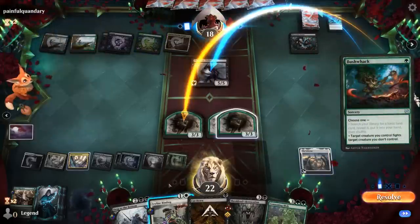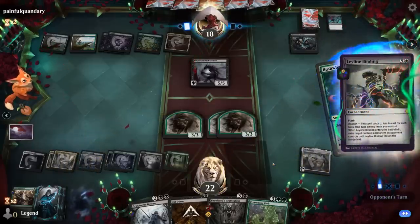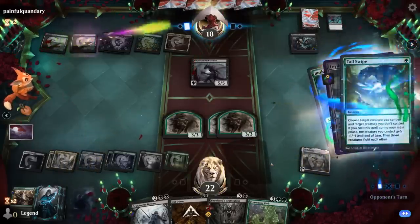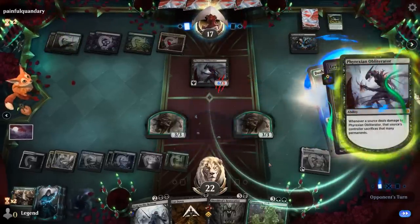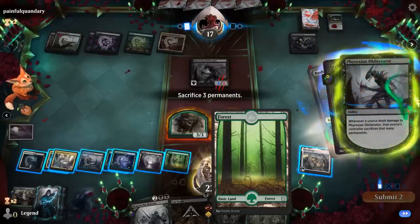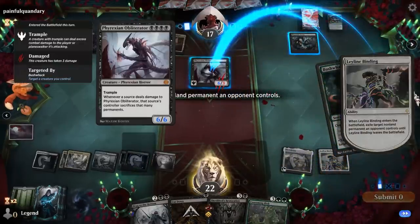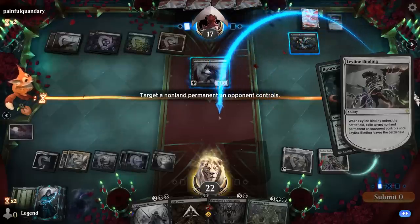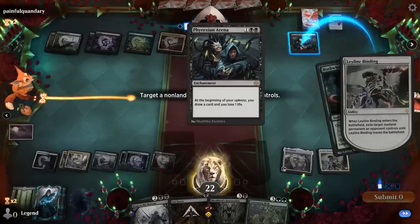They're going to lead with Bushwhack — I'll Binding, and then see if there's a Tail Swipe in response. There's a Tail Swipe, so sacrifice three permanents. I think we just get rid of two creatures and a land — Forest is fine. Exile the Obliterator, even though I could exile the Arena and then just Drag to the Bottom to get rid of Obliterator. I would still need a land to play a Blob afterwards. Close call — maybe it is better to get rid of the Arena.